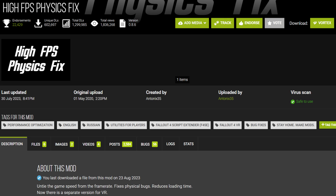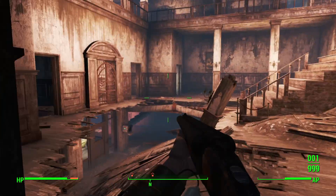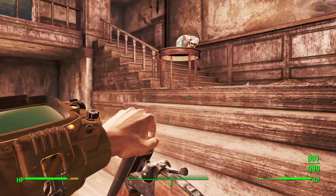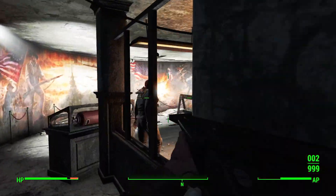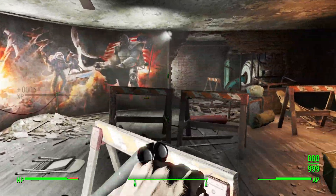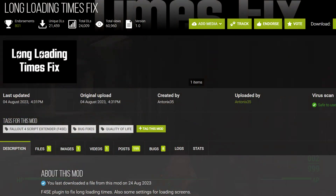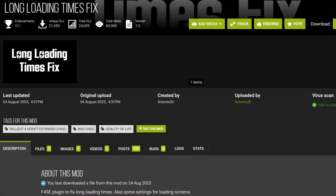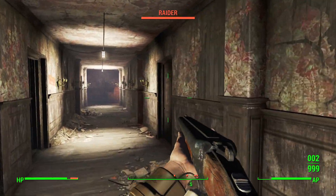The first and most important mod to download is High FPS Physics Fix. You can't have a high refresh rate experience if you're locked to 60 fps, and even if you're fine with a 60 fps limit, you'll still want this mod because it fixes multi-monitor and variable refresh rate setups, and it decreases loading times. Using it in combination with the author's new mod, Long Loading Times Fix, my loading times when starting a new game decreased from 15 seconds to 5 seconds, and loading save games is now practically instant.